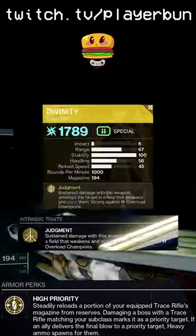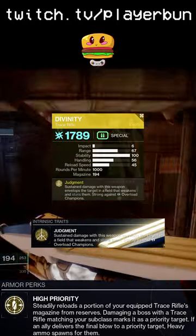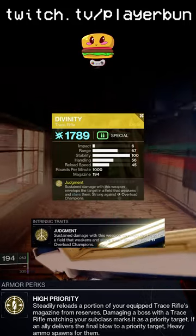The exotic weapon we will use with it is Divinity. As this is a support-focused build, Divinity is a great support trace rifle, so you can mark and debuff targets thanks to this exotic synergy.